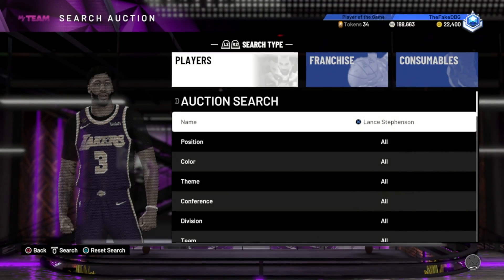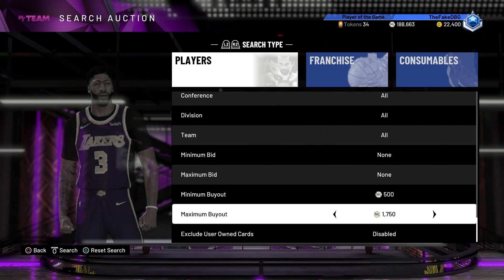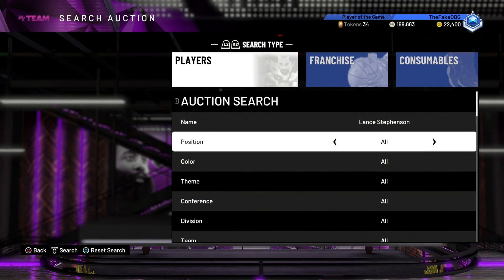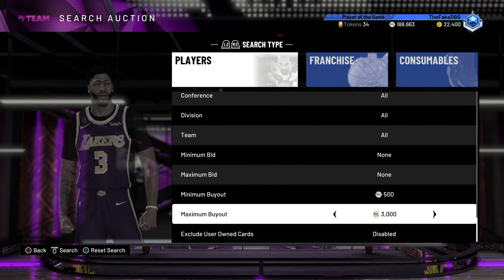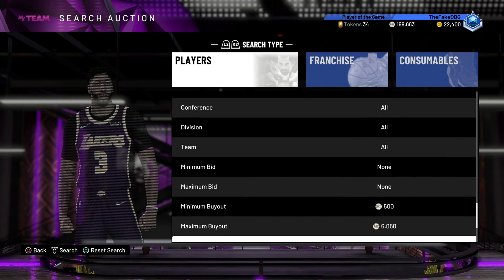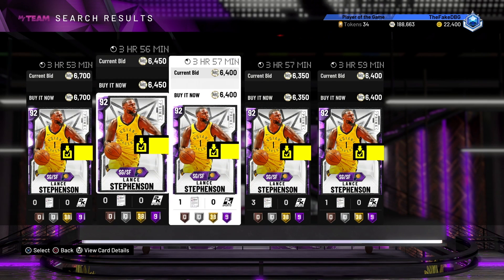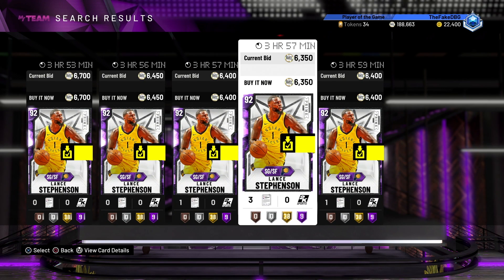Our point guard is sorted and for the two guard, Lance Stevenson is still the player we are going to be looking for. I'm guessing his price is in and around the 5-6k range. He's over 6k - still worth it for me anyway. We get 6350 for Lance Stevenson.